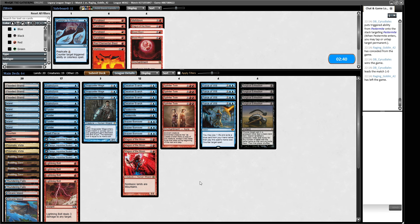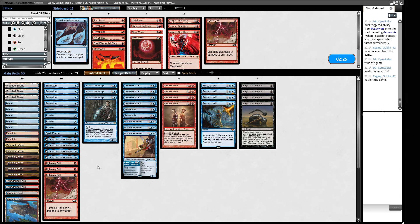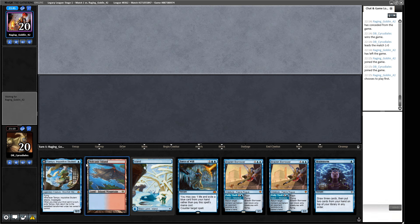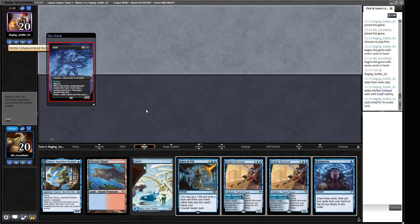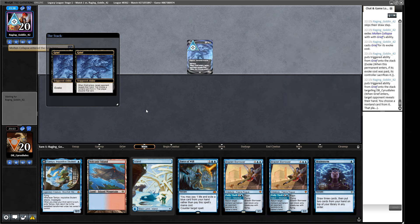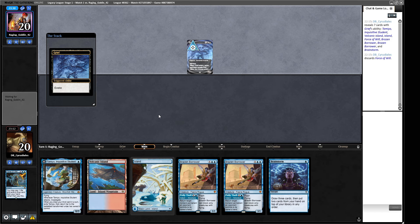Surgical Extractions will be useful here post-board. There's an argument for Pyroblasts if our opponent is on a blue Frog build, but I don't think that's the case. Magus of the Moon doesn't look very useful so those come out for Surgical Extractions. We keep some Lightning Bolts in because our opponent might have Dauthi Voidwalker. I'm quite happy with how this looks — we have counter magic and a threat. This is probably keepable, though if we get Grief we're probably losing. That's just the nature of Grief sometimes.